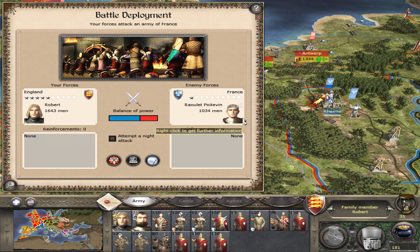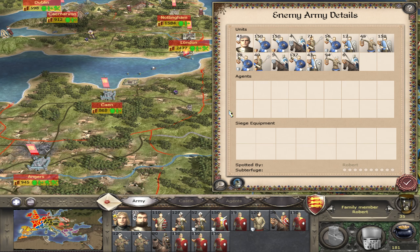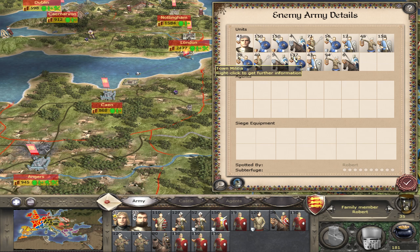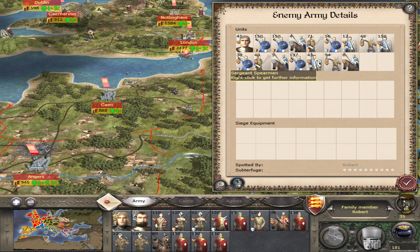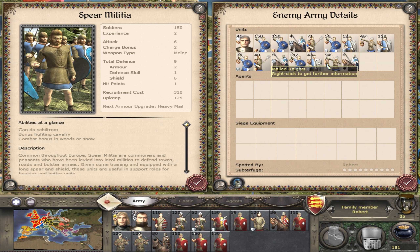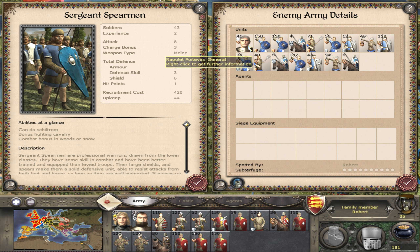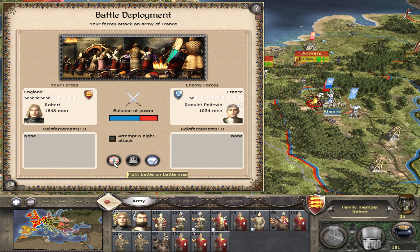1,643 vs 1,034. They have 4 full units: 3 town militia, 1 spear militia. They do have upgraded armour on these guys, which is going to make their total defence quite high. Their general's not very good though. Let's fight this on the battle map.